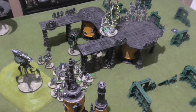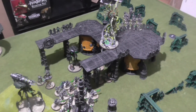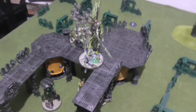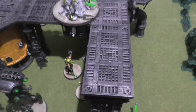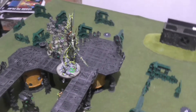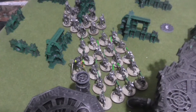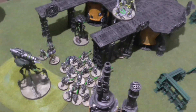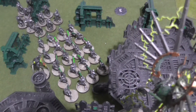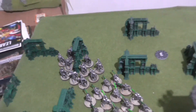Here's my Necrons force for today. I'm switching things up a little by not taking the Doomsday Arc. My Warlord is Imhotek the Stormlord and he has the Hypnoscopic Strategist Warlord Trait. I have a Chronomancer and a Psychomancer with the Veil of Darkness. For Troops I have a 20-man block of Warriors with Gauss Flayers, another 20-man block of Warriors with Gauss Flayers, and 10 Immortals with Tesla Carbines.